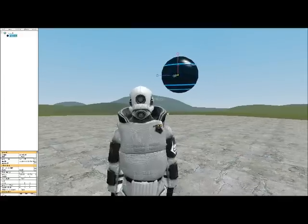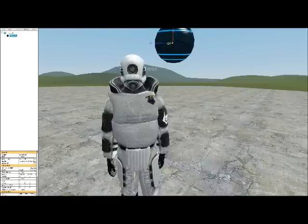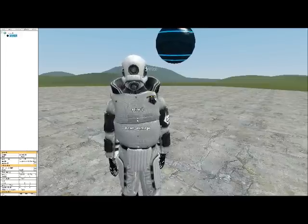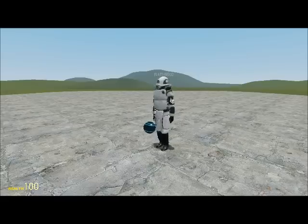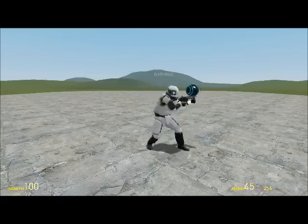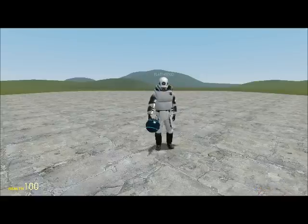If you want to make it so that it follows a different part of your body, you can go down here and click Bone and you should get all of these little things and I can select it so it will be on my right hand for instance. So I will have that around there and when I hold a gun or something it will follow my right hand.